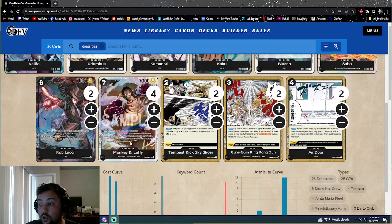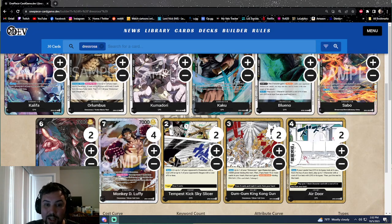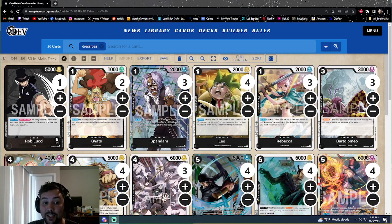Even though Luffy doesn't pressure on the turn he's played, the deck already has so many ways of putting pressure before that. Orlumbus also trashes two from the deck, so that's five cards into the yard that turn. If we had two already in yard, next turn Luffy gets to swing twice. We don't even need Rob Lucci to swing twice because Luffy can do it. And if we have a Kong Gun, it's over — that's the obvious combo. Kong Gun is our last Dress Rosa card, great for early pressure or late-game KOs. It requires 15 cards in yard, but both packages fill the yard easily and recycling is straightforward.